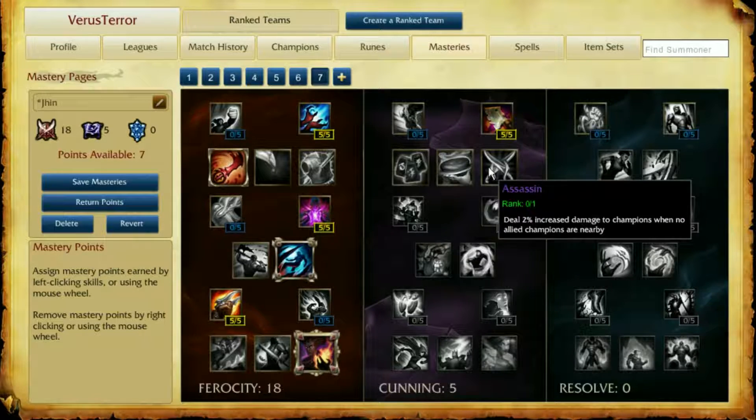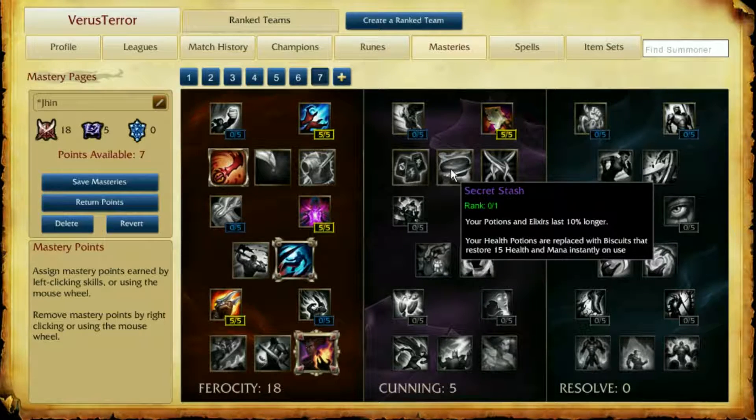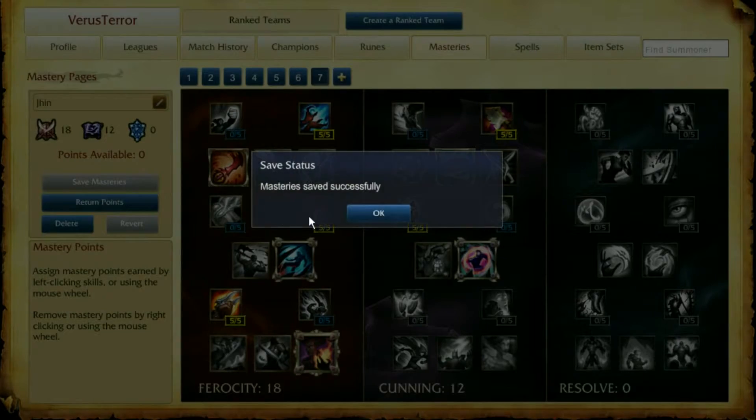What would you go on Jhin masteries here? Probably Seeker's Stash. Let's go.